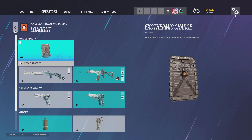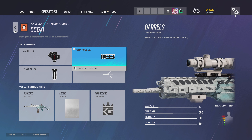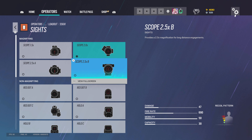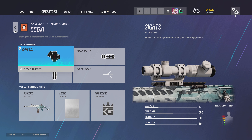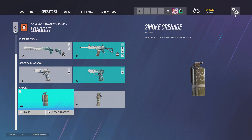For Thermite on the 556 I use a 2.0, compensator, vertical grip. Every once in a while you'll see me drop down to use the ACOG, but you won't see me use anything below those three. I use smoke grenades for the plant.